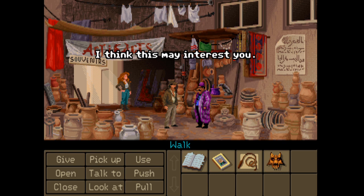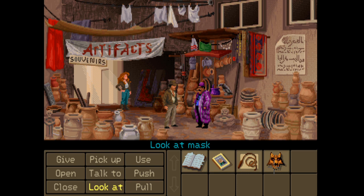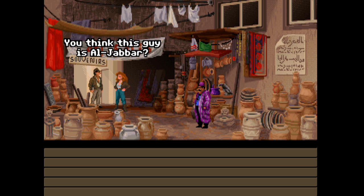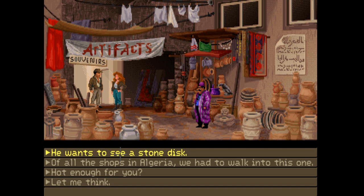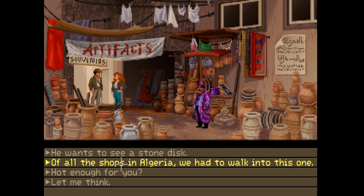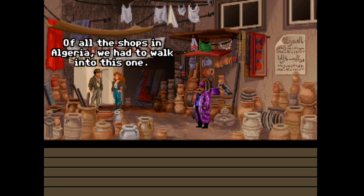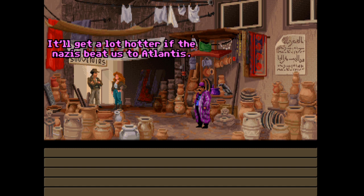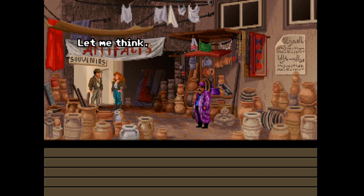Let's try showing him the book - excuse me, I think this may interest you. No thank you, I'm not interested in books. He wants to see a stone disc. Maybe we better get one and show it to him. Of all the shops in Algiers, we had to walk into this one. We'll always have Iceland! Hot enough for you? It'll get a lot hotter if the Nazis beat us to Atlantis - well yeah, that's true.